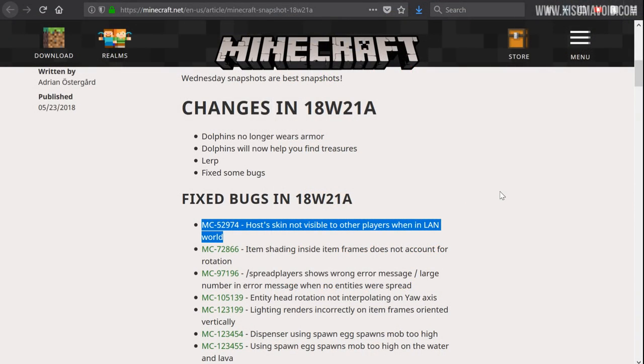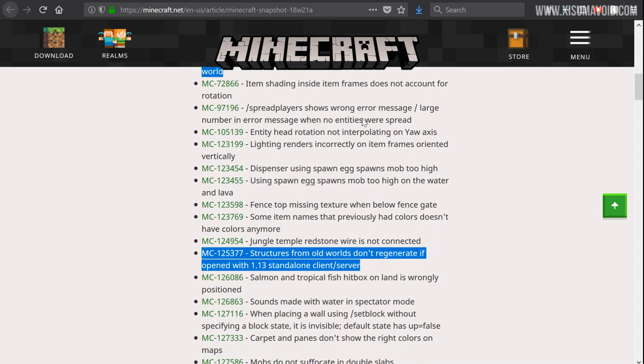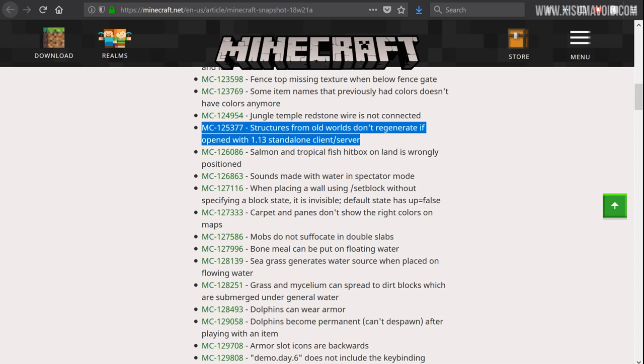I had to restart the entire game to get it to update from the edited options.txt file. Now on the website checking out the bug fix list — two that I've highlighted. The first has annoyed me for years: when opening a world to LAN and logging in with a camera account, you wouldn't see the skin on my player — that has been fixed. The second: structures from old worlds don't regenerate if opened with the 1.13 client or server, so any world upgrading to 1.13 wouldn't have ocean monuments or woodland mansions. That's a really big deal and I'm glad it's been fixed.